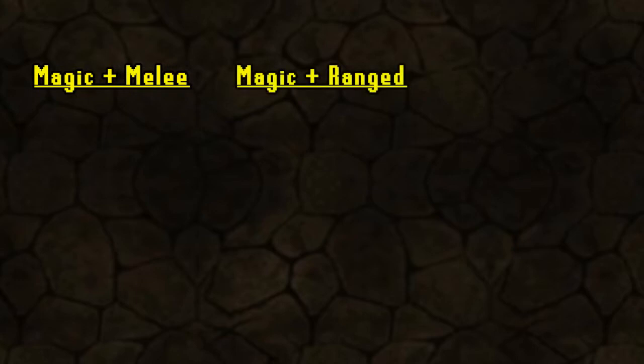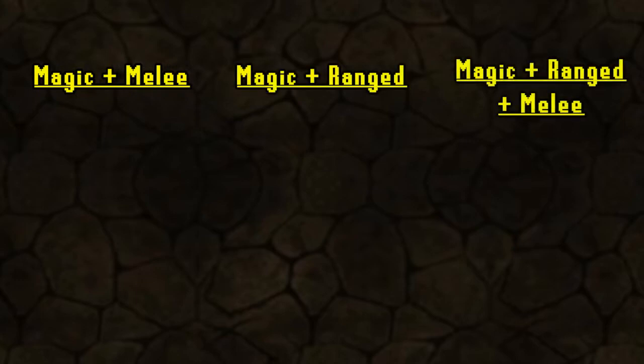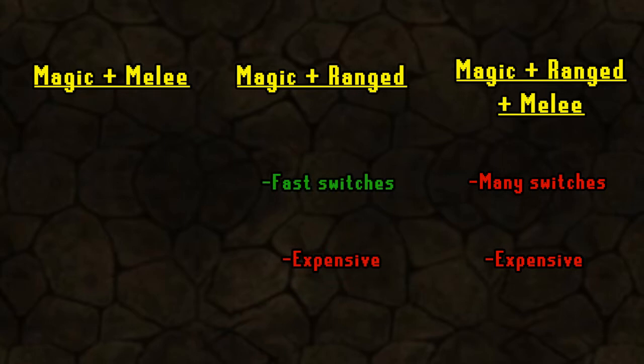Now let's get into combat. There are three different ways you could fight the Barrows brothers effectively: magic and melee, magic and range, or all three combat styles. Using all three styles is not much more effective than the other setups while forcing you to bring more gear switches. With the range and mage setup, use your regular range gear and a couple of mage switches, though it's more expensive than mage and melee, especially if you use a toxic blowpipe. So in this guide we're going to focus on using a mage and melee setup.